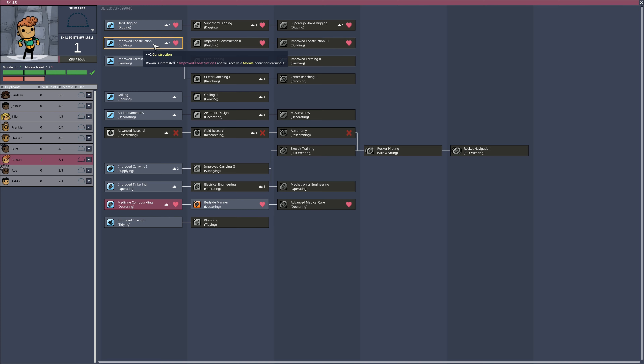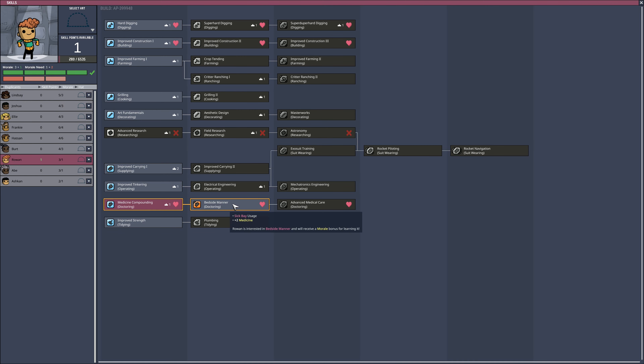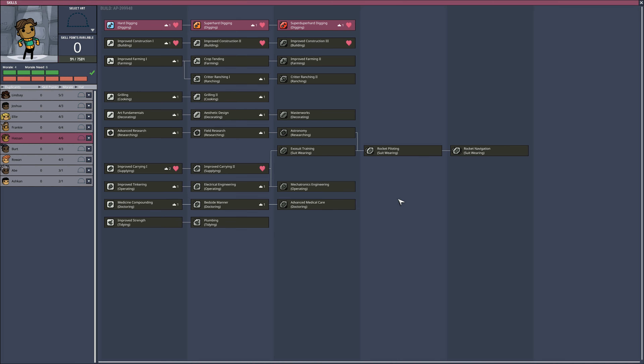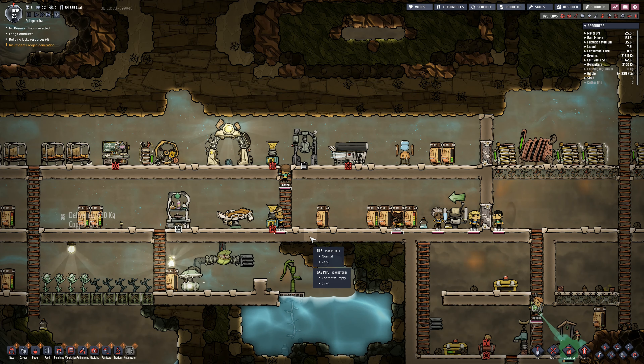So I could go there and do improved construction. Bedside manner in here - I'm going to do that. The red bit - morale needed. Morale three. Terrible meal last cycles. Decor poor, zero. Morale need one. Skills learned - and if I take that, skills learned plus three. Morale four. That's your morale need. Hassan over here - skills learned plus six, morale needed. Morale: interested skills learned three. Duplicant one, two-shift break, one. Last cycle grizzly meal, minus one. We'll have to keep an eye on him. We'll start working on improved construction for him next. I'm not 100% sure how that works, but they seem to be okay with it.